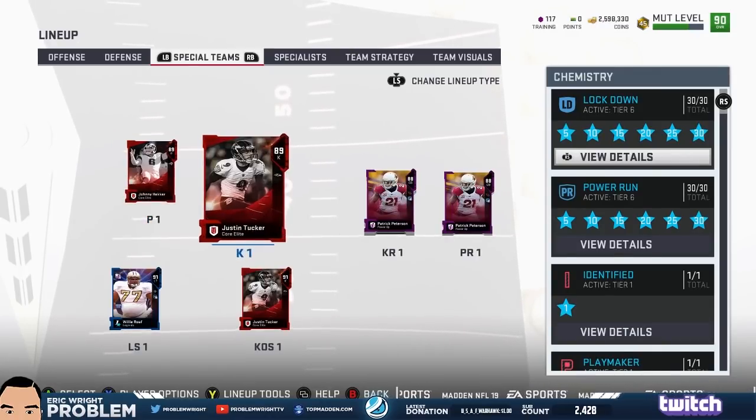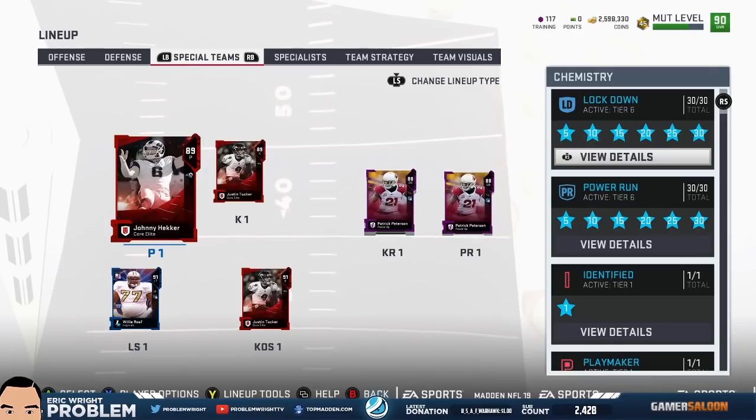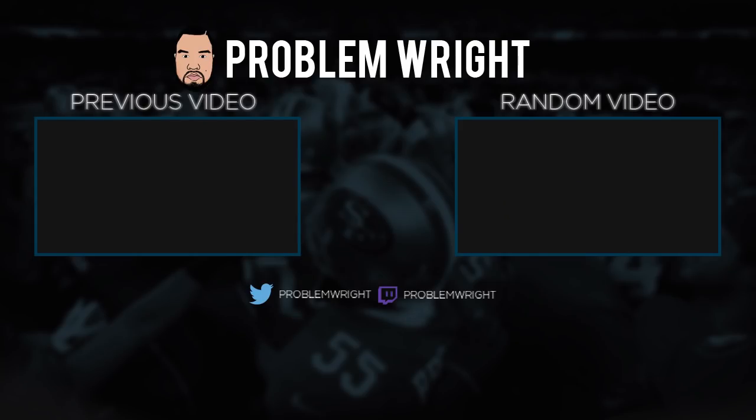Special teams: Hecker at punter — hopefully don't have to use him too much — Tucker at kicker, and Pete back there returning kicks. This is my updated roster at 90 overall. I want you guys to let me know what cards you want to see — I'm always up for trying new cards. We just cracked 17,000 subs on YouTube, which is amazing — the momentum is crazy. Can't thank you guys enough. Hope you enjoyed, hit that subscribe button, and I'll see you on the next one.